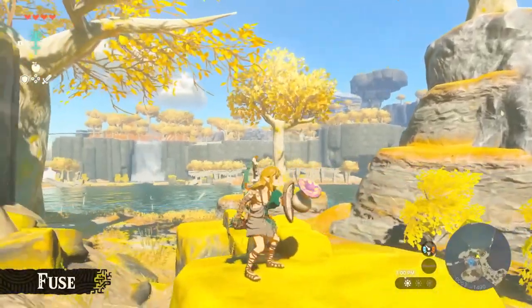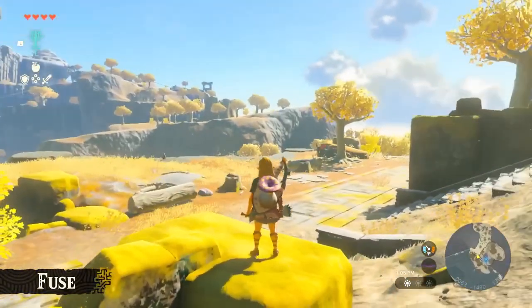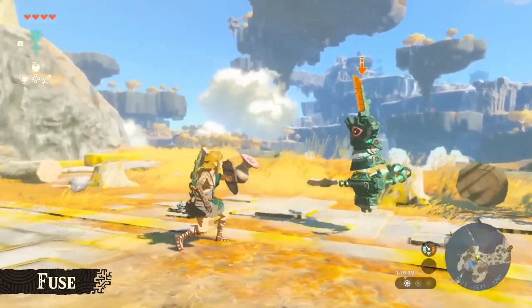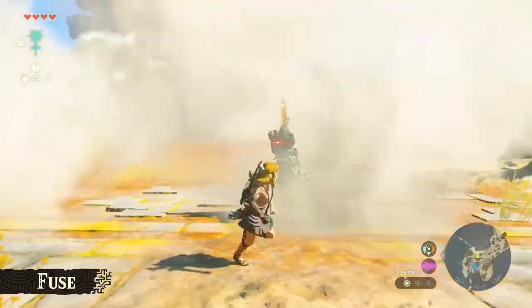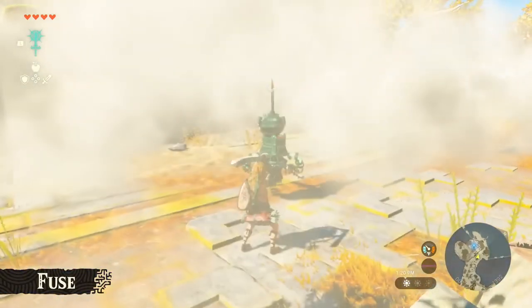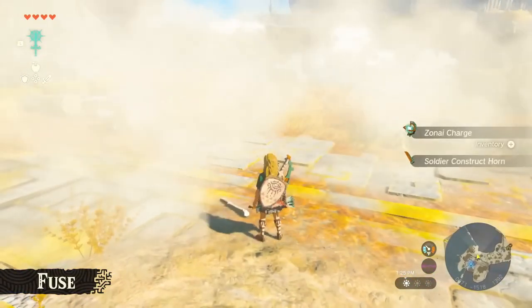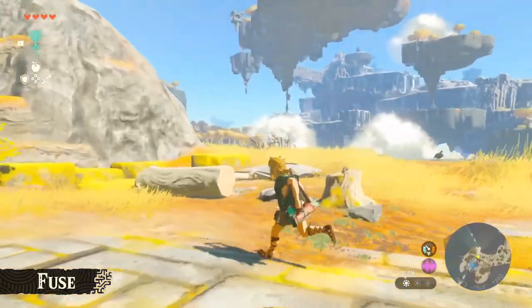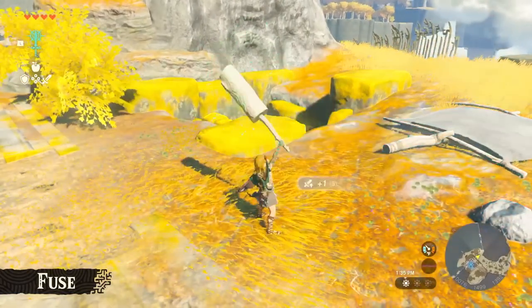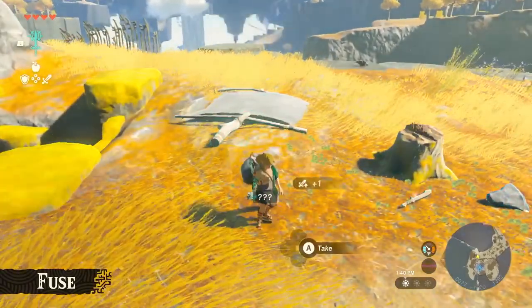I fused a mushroom to my shield. You're probably wondering if this has any use — well, this mushroom is actually a puff shroom. Let's fight an enemy with this. I blocked with the shield, and there's smoke now. The enemies lost sight of Link, so — attack! Even if you struggle with combat, you can take down enemies using similar methods. In the previous game, you'd usually get powerful weapons by defeating strong enemies, but in this game, fusing even the weakest weapon with something else could turn it into a useful weapon.